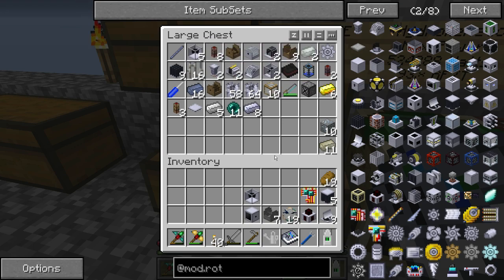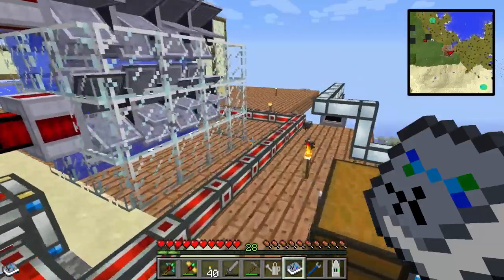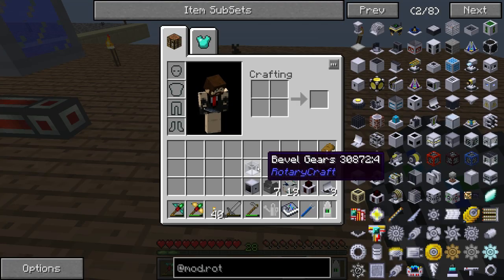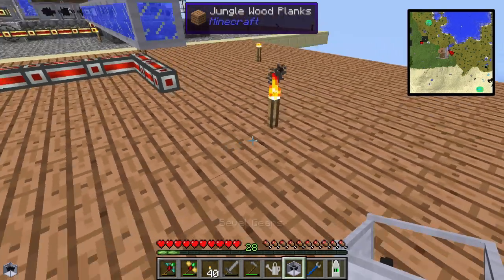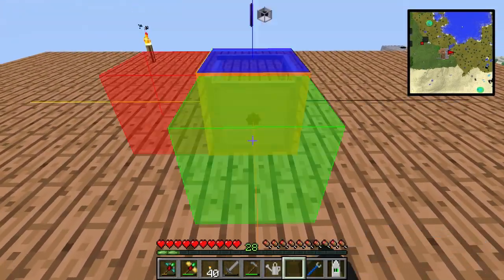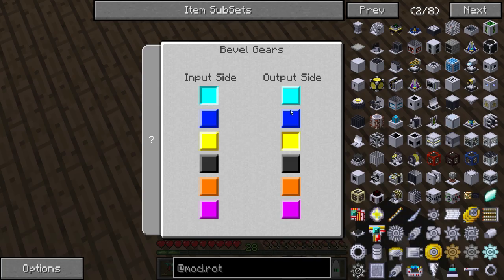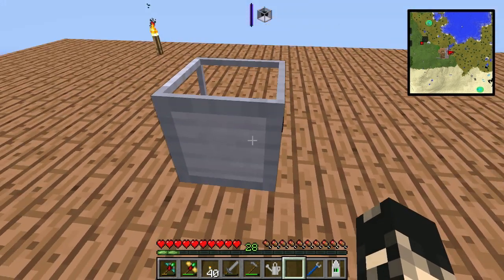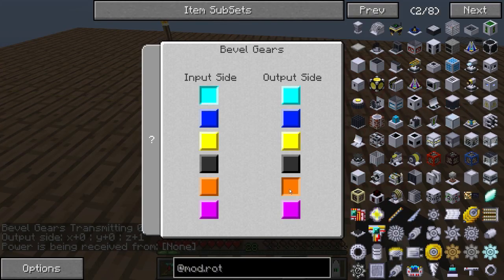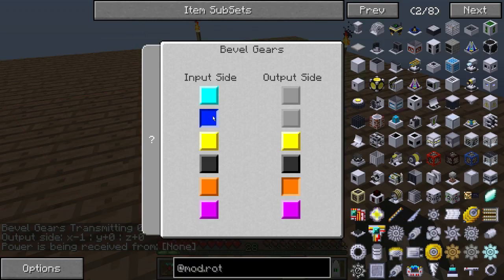You're gonna need a bevel with this. The power of the solar tower comes out at the bottom, so you need to use a bevel to transfer the power backwards. Orange is the output side, and dark is the input side.